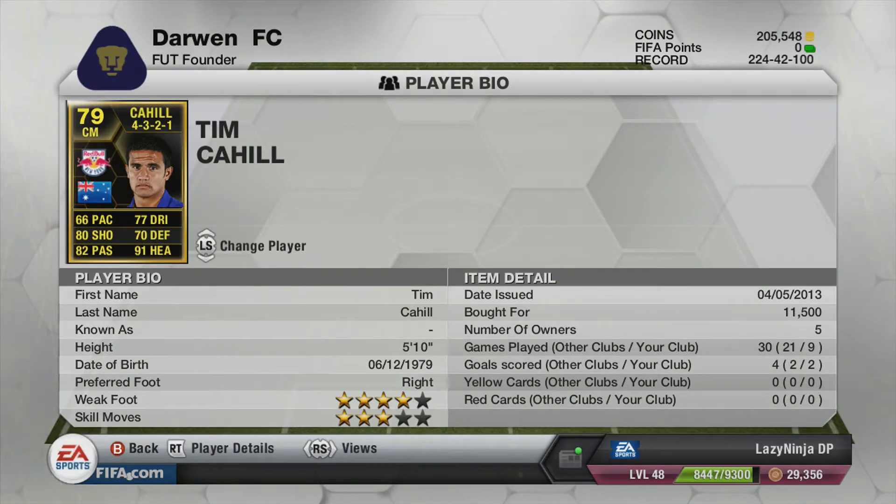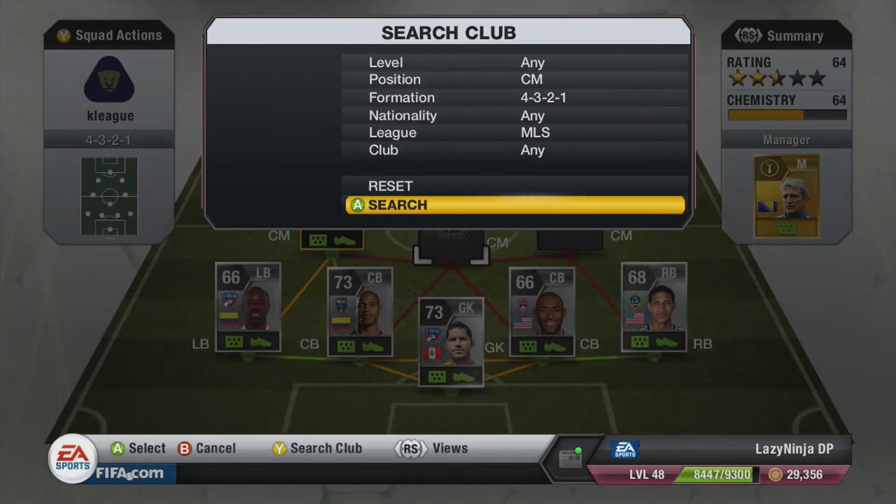In central midfield we have inform Tim Cahill. He has 66 pace — you might think that's bad — but forget the pace, his shot is magnificent. He's got four-star weak foot, three-star skill moves. I paid 11,500 coins for him, definitely worth the money, hands down.